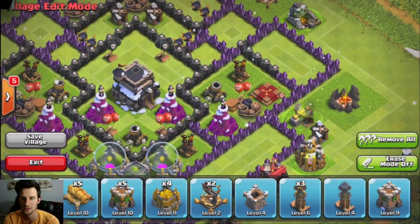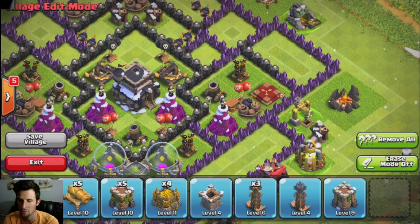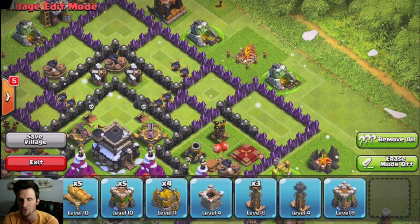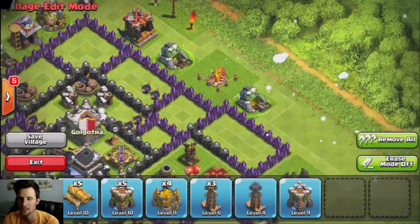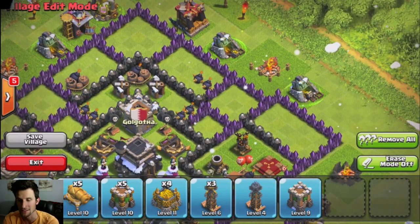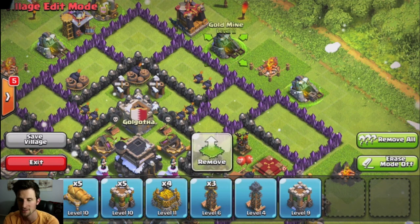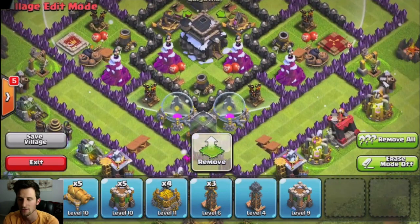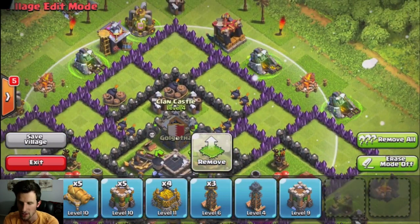You have to focus on what happens most. If mass dragons are coming anyway, mortars won't matter and they'll lightning spell the air defenses regardless. Next, I'm bringing in my X-bows into the center compartment so they can cover almost all of the base — they are set to air and ground, which is very important. We're also putting the clan castle in here. The clan castle won't be baited easily; people will need more than archers to lure it out, and it covers a majority of the base.